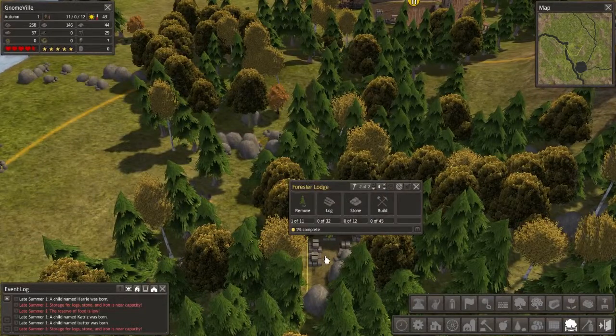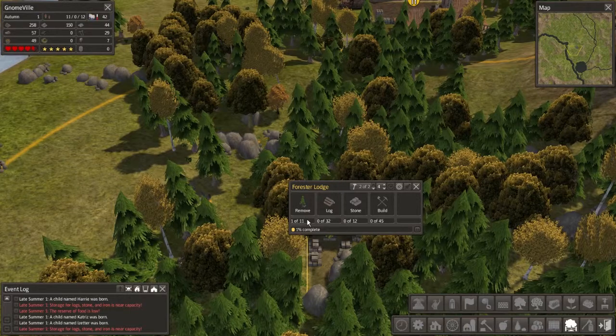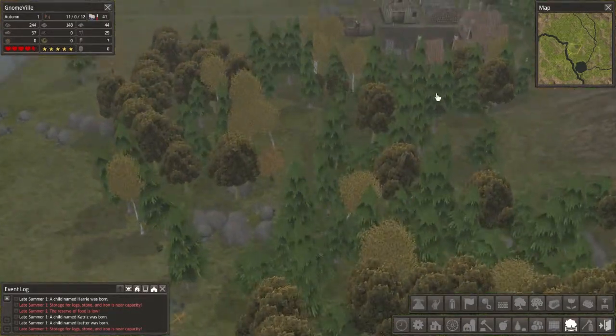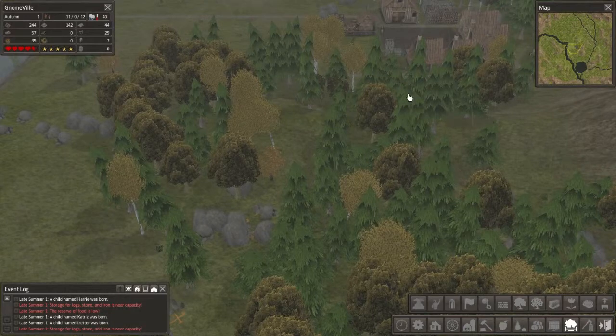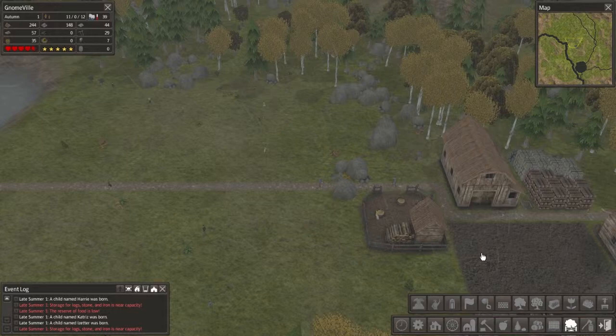How's the forester's lodge coming? Not that great actually — they've only removed one of the eleven trees and stuff they need to clear. But like I said, I wasn't in any big hurry for that because we've still got a lot of area up here being cleared, so it's not a huge deal.